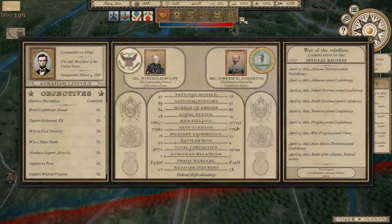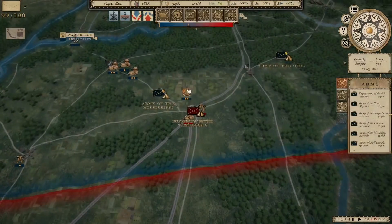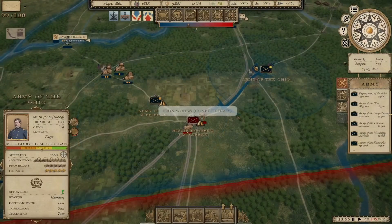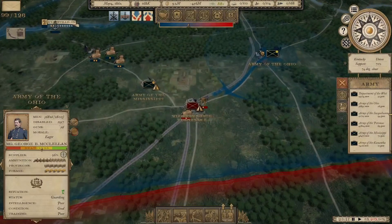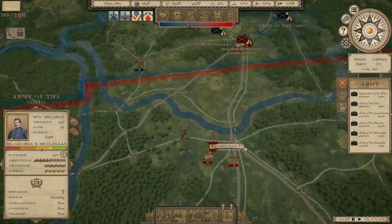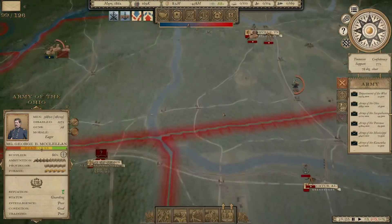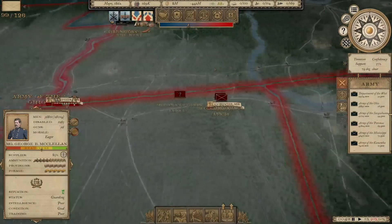Look at the numbers — the Confederates are up to 257,000 men in the field. My recruiting is suddenly lagging way behind; he must have queued up a ton of units that all arrived at one time. I do have a bunch more on the way, but they're just not in the field yet. Once McClellan gets close, we're going to try to hit these guys, drive them out of Kentucky, and then make a move on Nashville.